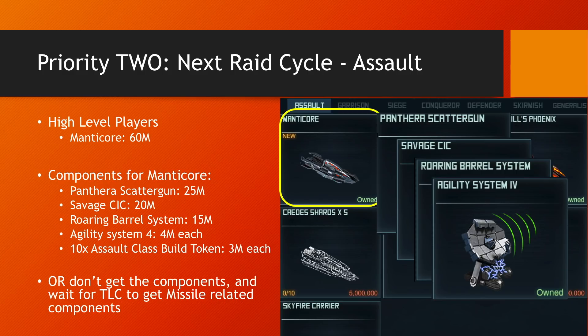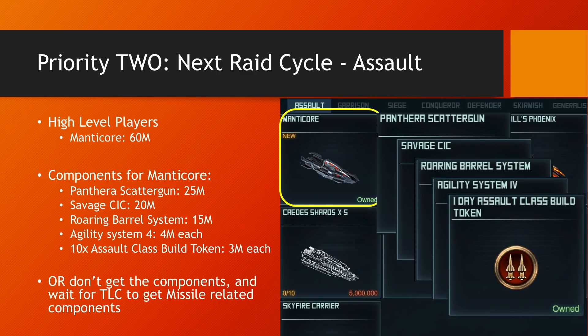Highly recommended — get Agility System 4. You may already have them. If you don't, it's 4 million points each and you can redeem up to 5. Then get the generic assault class build tokens at 3 million points each — you can get up to 10 of them and get your Manticores ready for VXP weekend.